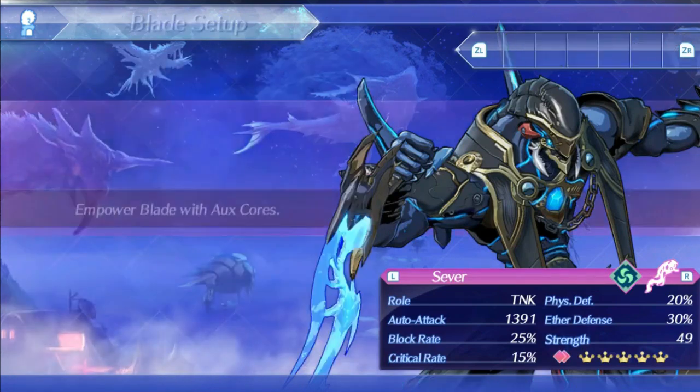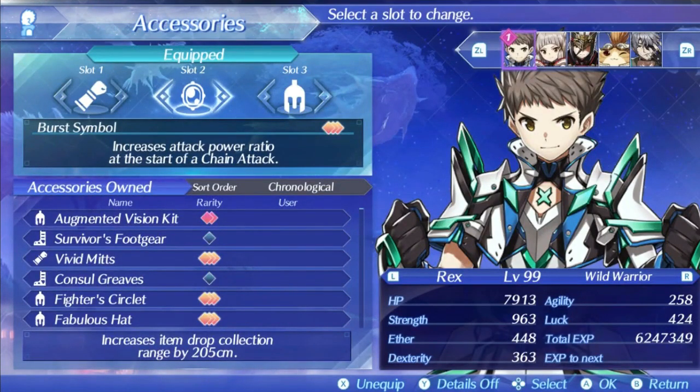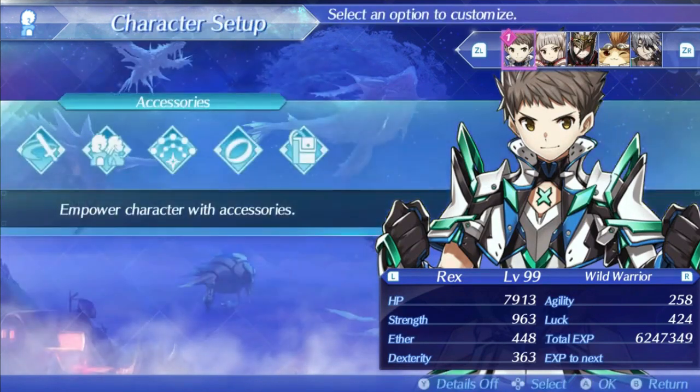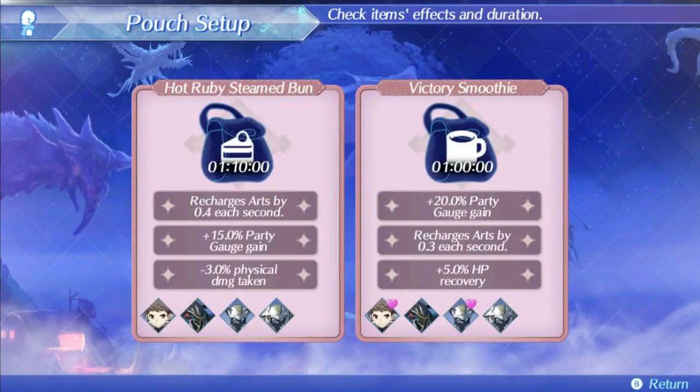For accessories, Divine Vambraces are a good safe damage increase when against higher level foes, and Burst Symbol is nice for Sever since his level 2 is just such a good chain attacking option for a lot of damage. Crimson Headband is a decent choice in the last slot if an ally is running critical symbols so Sever can do as much damage as possible with crits. It's also useful to pair him with someone like Dagus for a nice additive damage boost. For pouch setup, Art Recharge and Party Meter are great to focus on for more arts, chain attacks, and specials — it's the best pouch effect by far.